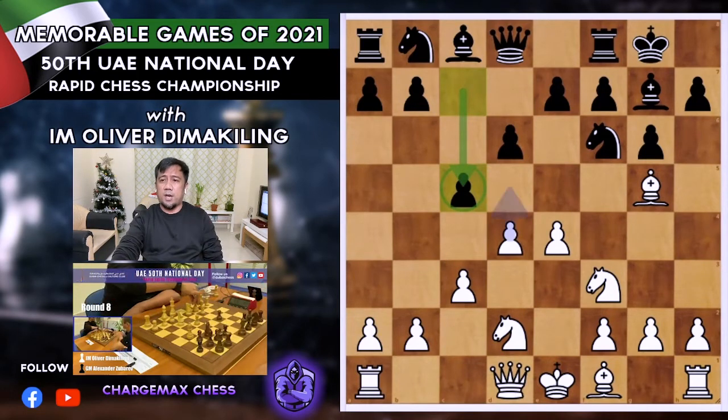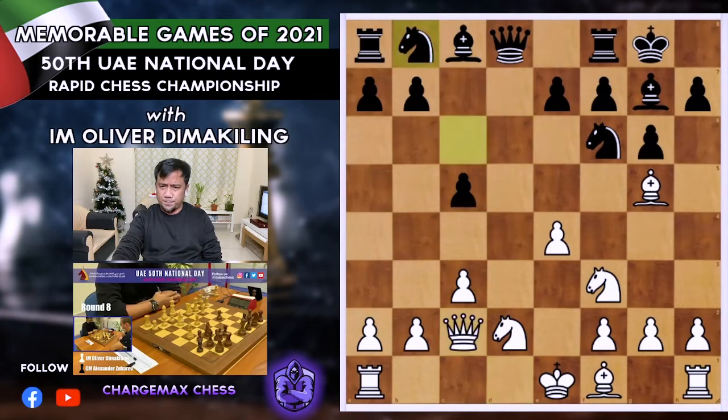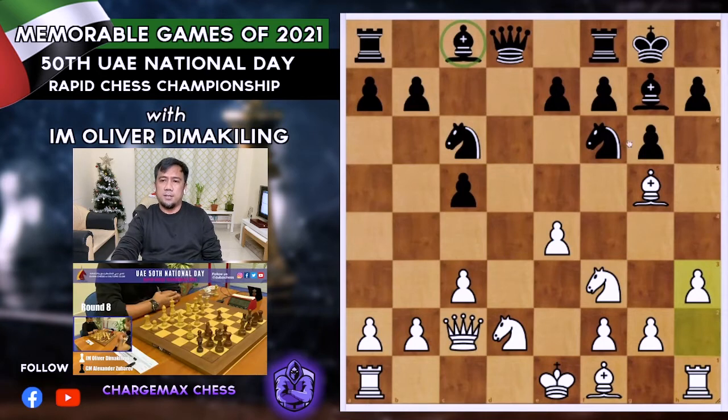I went for e4, controlling the middle. With c5, this resembles the Dragon setup — a Dragon structure for Black with the Sicilian. After c5, Queen c2, Knight c6, h3 — restricting the bishop on c8, while also giving some space for my bishop since I don't want to go for an exchange.